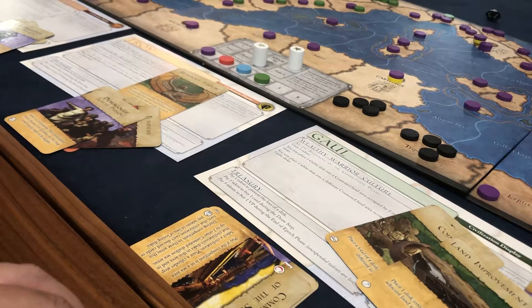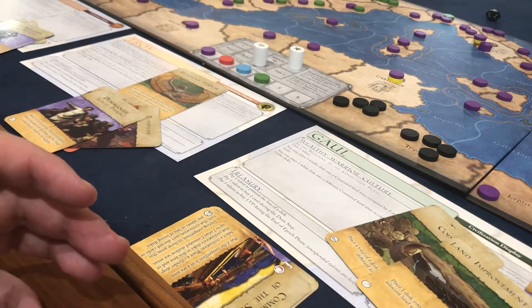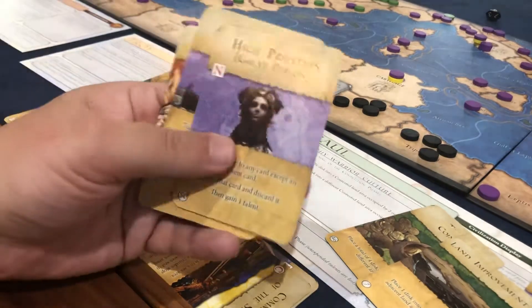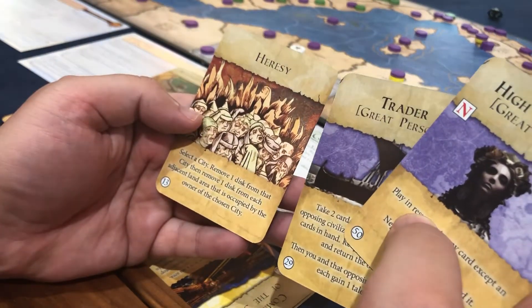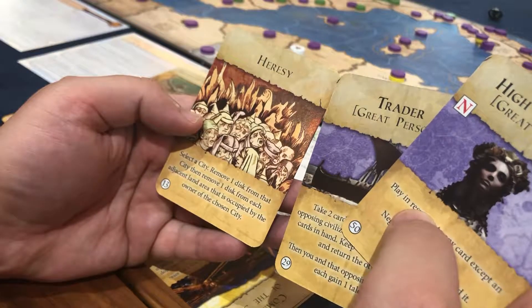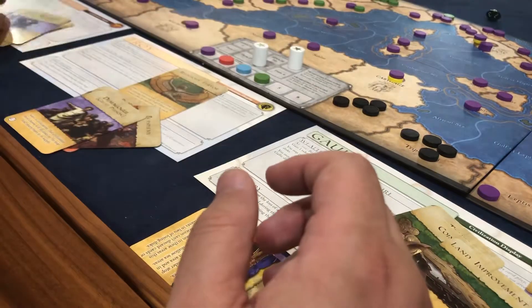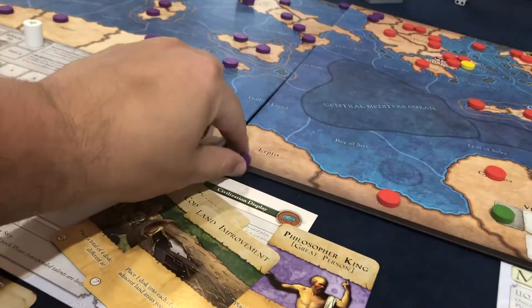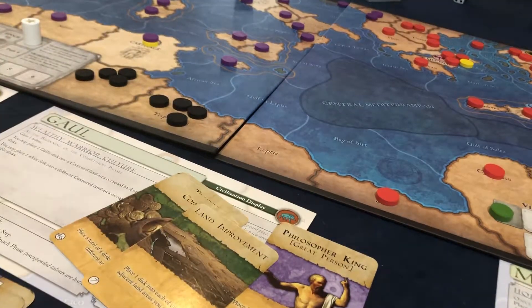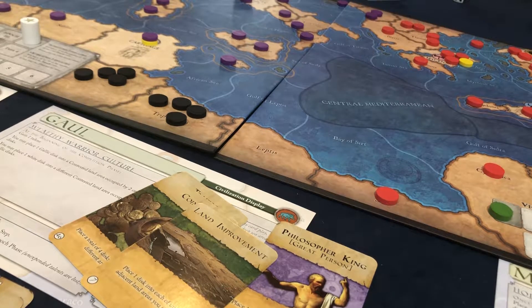All right, I'm back and let's get rocking here. So the retirement step — we can remove a disc to our supply. It largely depends on whether I'm going to have cards that put discs out. I'm going to remove this disc because the barbarians are not going to — I'm not going to be able to do anything about those barbarians anytime soon.